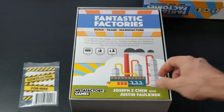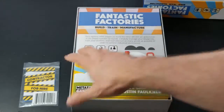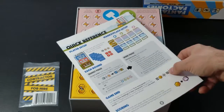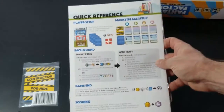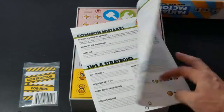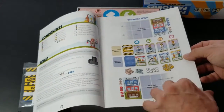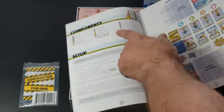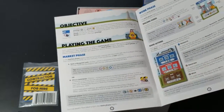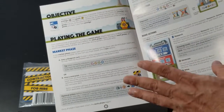First thing we have looks like our manual. It's 16 pages. We've got a very nice quick reference sheet on the very back, full color setup example, and it talks about components, setup, and playing the game.